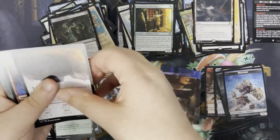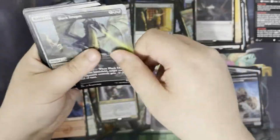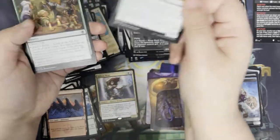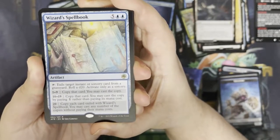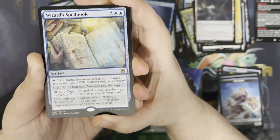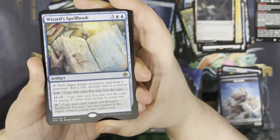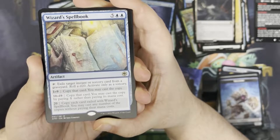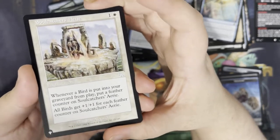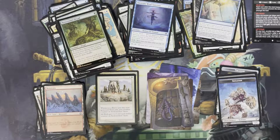Next up. We've got an art card for a Mimic. We've got a land. We've got a full art Black Dragon. Some commons, some uncommons, then linked cards. Our rare is a Wizard's Spellbook — so for five and two blue, it's an artifact. Tap to exile an instant or sorcery card from a graveyard, roll a d20, activate only as a sorcery. If you roll 1-9, copy that card and you may cast the copy. If you roll 10-19, copy it and you may cast it by paying one rather than its mana cost. And if you roll a natural 20, copy each card exiled with Wizard's Spellbook and you may cast any number of the copies without paying their mana costs. Got a foil Neverwinter Dryad, and we've got a card from the list — Soul Catcher's Aerie, which is actually kind of an important card for those who like to play birds in Commander.